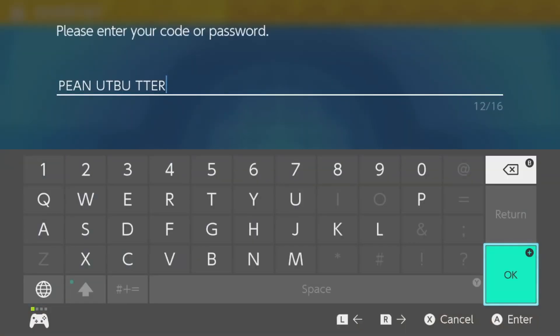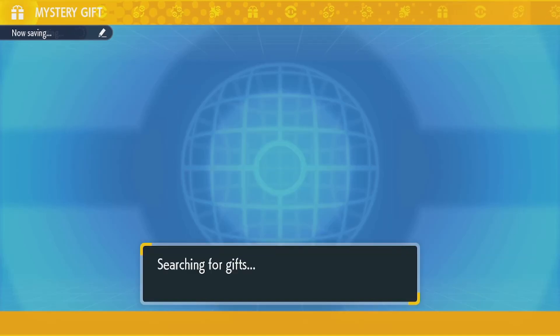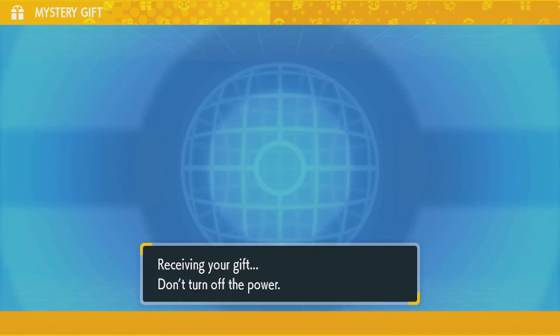So there you go — it's just 'peanut butter' with no secret characters or anything, and then it will verify for you. It will search for the gifts and then it will be just like the other two times: 'Sandwich Ingredient Gift' right here. You'll click on that, it will receive the gift, and then it will give you your sandwich ingredients, which is super cool.